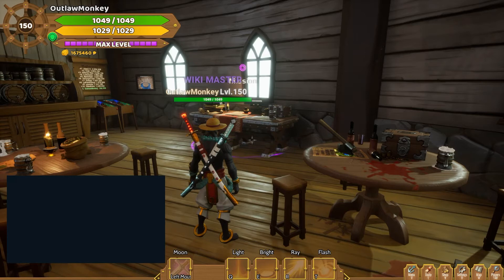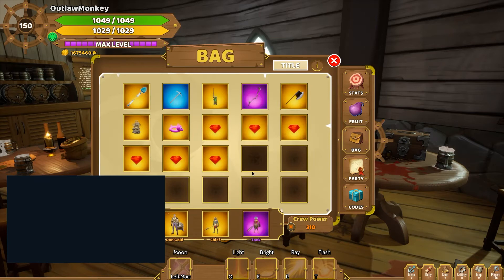To recruit a crew member, simply press X, go to your bag, and switch to the crew tab. You can dismiss members if you don't want them anymore in your crew, or you can recruit them if you want them in your crew.